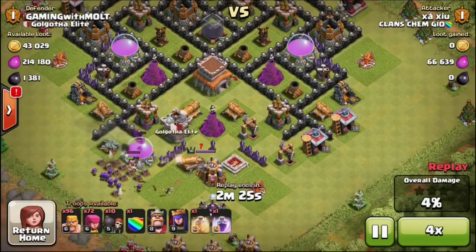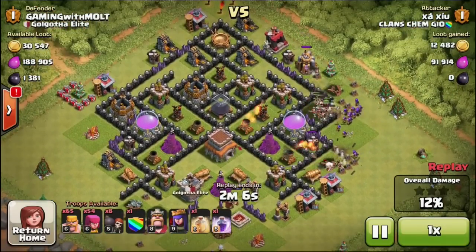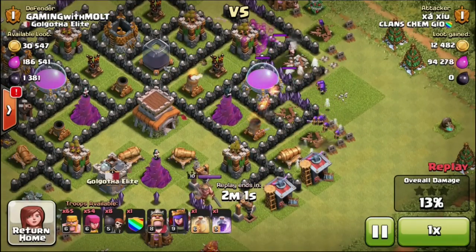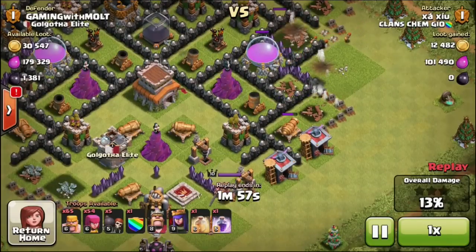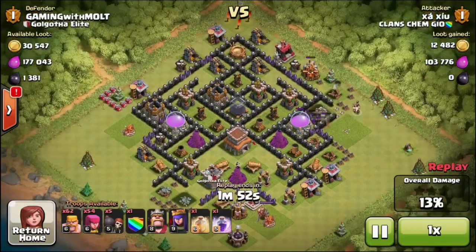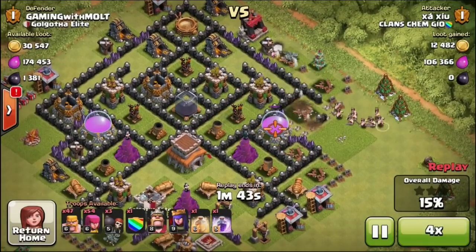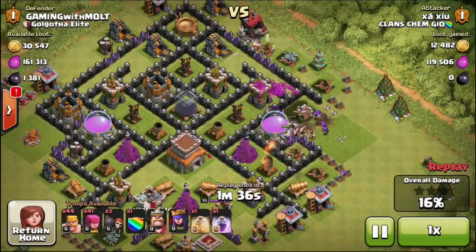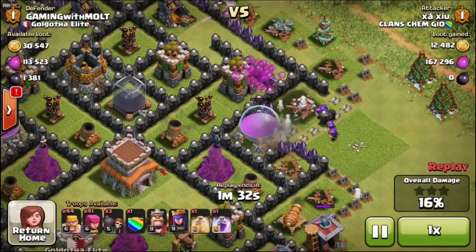You can see this guy has level six Barch attacking me, which is pretty good. He's coming in for my elixir - he's already got 92,000 of it and he wants the rest. I'm completely fine with that because I have no more elixir upgrades right now. All I can use my elixir for is troops, so that's why I randomly do PEKKA raids. I've got PEKKAs and dragons trained up for when I'm away, but otherwise I just use Barch and throw in some Giants.